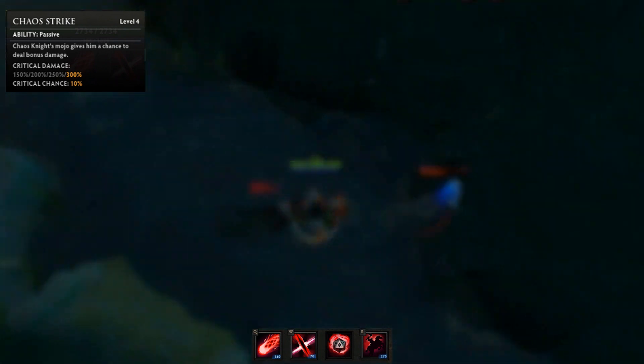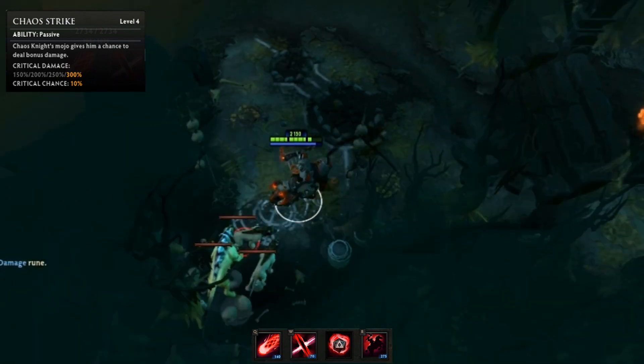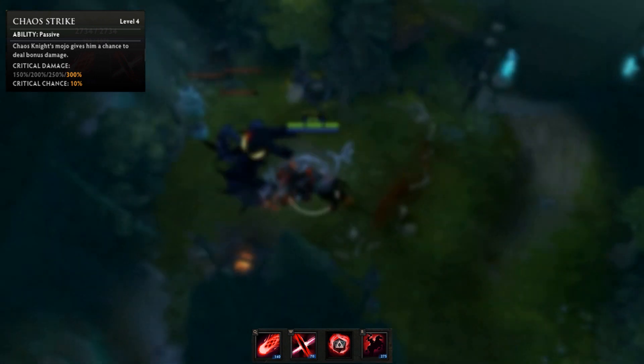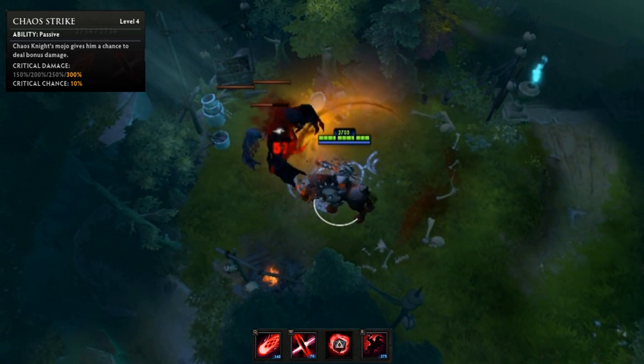Chaos Strike gives Nasaj a 10% chance to deal up to 300% critical damage. This gives him the potential to do massive amounts of damage when combined with his ultimate.